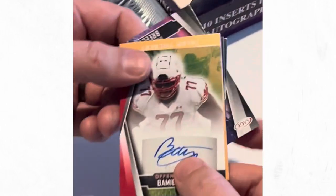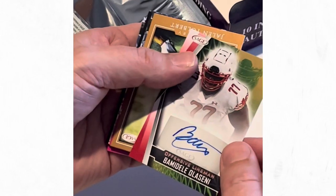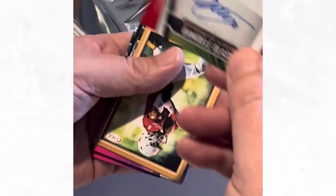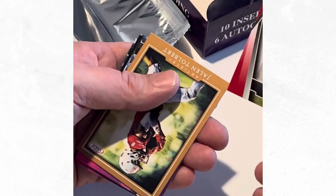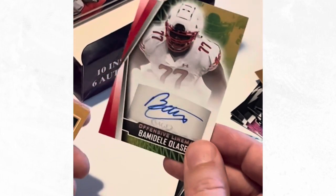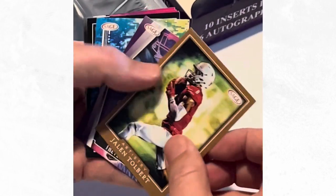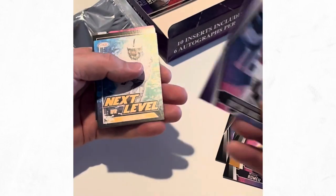Thornton, Burks. We're going to get another defensive play. Oh my gosh, no - we got an offensive linesman! Olosini. Mainly defensive rookies, but the rookie sticker autos are actually really nice - they do pop with the blue.